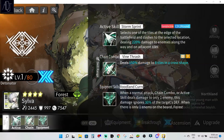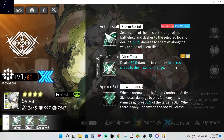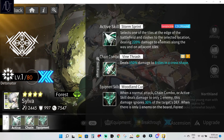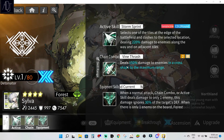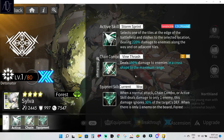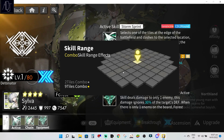Let us take a look at her skill. Active skill: Storm Sprint — this has preemptive strike with a low two-round cooldown. You select one of the tiles at the edge of the battlefield, and Silva dashes to the selected location, dealing 220 damage to enemies along the way and on adjacent tiles. Her chain combo deals 150 damage in a cross shape to the maximum range.